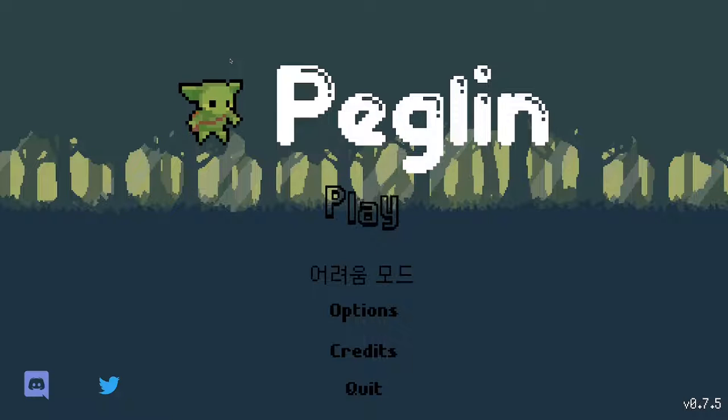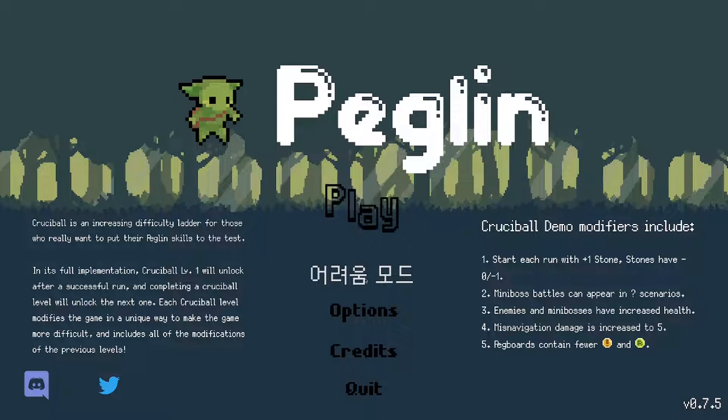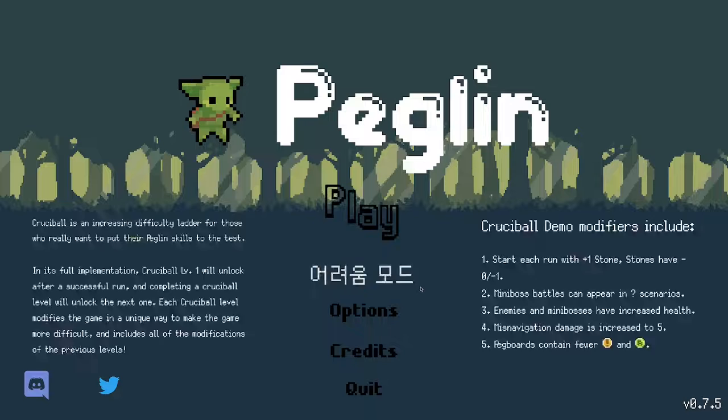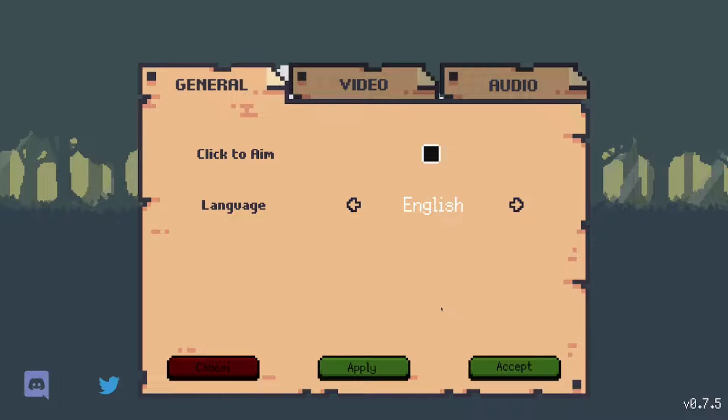It touches on strategy RPG as well. Our options here - I've been playing the demo version. There should be a Crucible option, which I believe is our first bug - the very first time I loaded the game it did say Crucible in English. This describes what it is: it's kind of a challenge mode you can unlock after one complete run through the main game, and it increases the difficulty as it goes along.